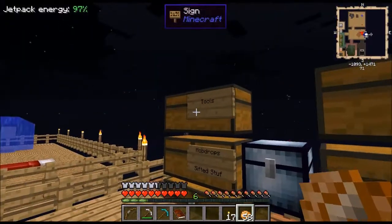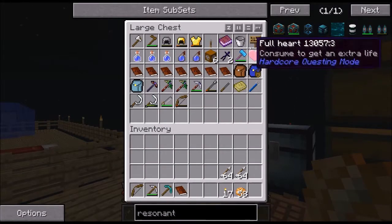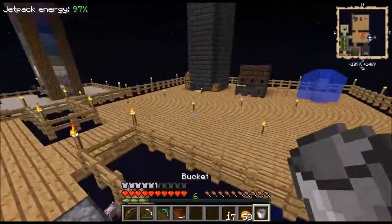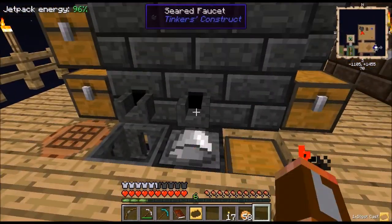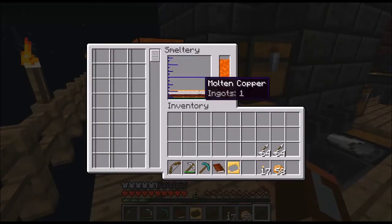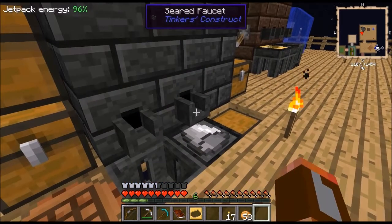Now what I need is a bucket, because I think that works. Otherwise this doesn't really help. Let's actually select the correct thing. It's slow. Oh, it stopped. Yes, it worked! So we got a liquefied ender bucket.